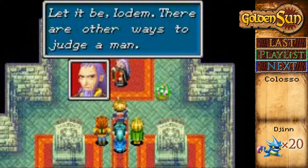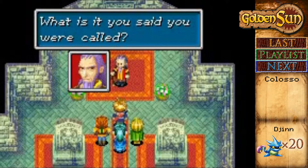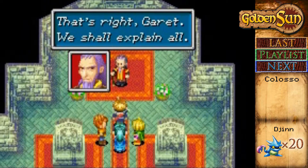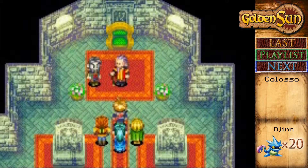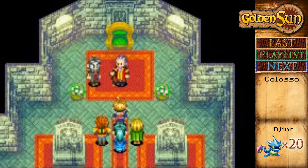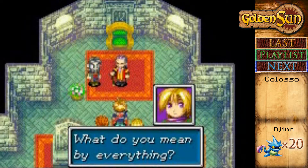I guess that reflects somehow on our quest to save the world and stuff. Anyway, Iodem — that's a completely different field, there are others who will judge a man. What is it that you said you were called? Adepts, I guess? Adepts? Garrett? Lightbulb? That's right — we shall explain it all. So we're gonna be standing here and talking for a little while. We need to thank you and your companions for saving Bobby, Isaac. But it would seem that gratitude is not enough. I have disclosed everything to Iodem.